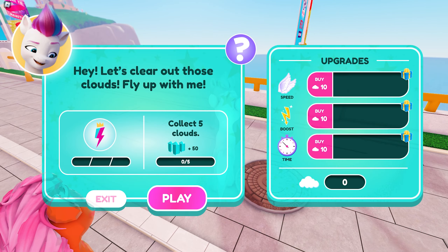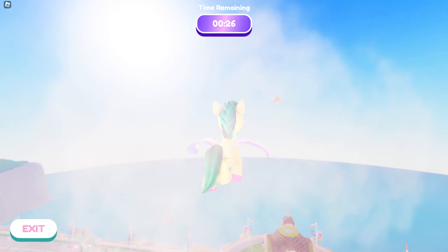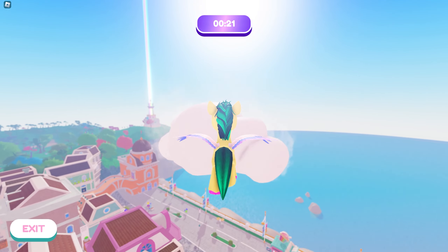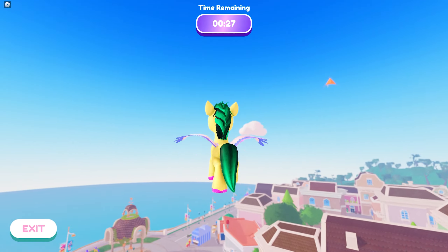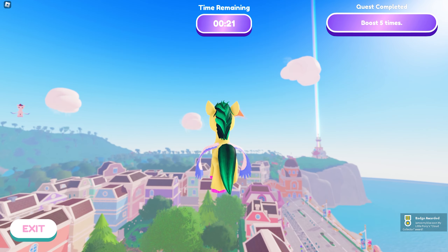For the third mini-game, collect the clouds as fast as you can. Same as the other two mini-games, keep going until the badge appears. Hit that orange arrow to move faster for a short time. We got the third badge!